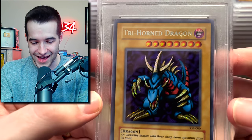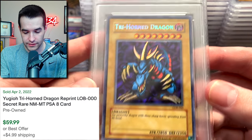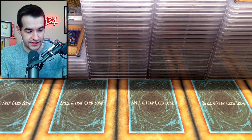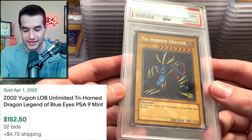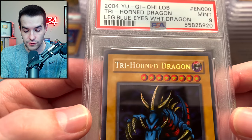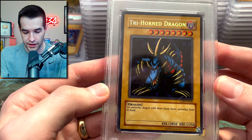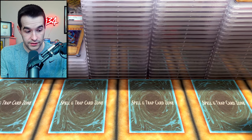An 8! Secret Rare 8s — these are ones I pulled, pack fresh. Tri-Horned — that card is slightly off-centered. Corners look great on this thing, that doesn't make any sense. We got a 9 on the original print — this is an EN, the original print, and it got a 9. The reprint just does worse. This card is super minty, a little bit off-center, so a 9 is pretty fair on that one.